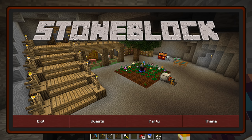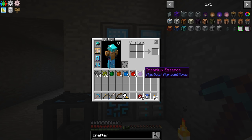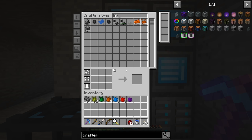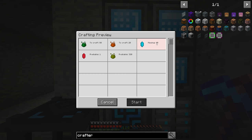We've crafted all the different essences: inferium, prudentium, intermedium, superium, supremium, and insanium. In the quest book under mystical agriculture we're all set on this line of quests. We still need to make seeds and ingots. The issue I discovered is that if I try to make intermedium — say 20 of them — it says we're missing all these crystals, needing one for every single craft. This isn't going to work.